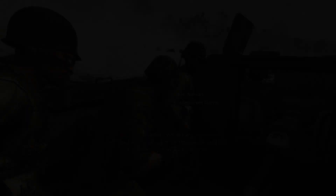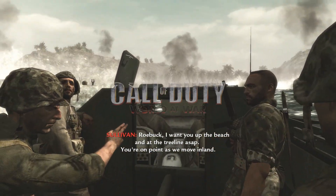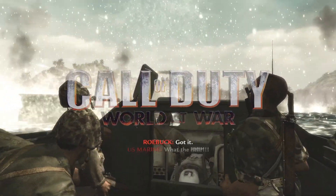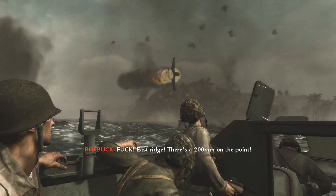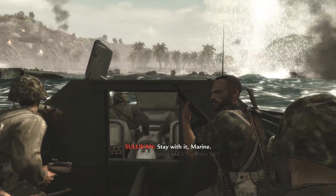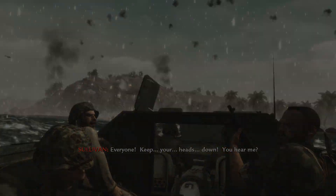Time for some more Call of Duty action now, as we're heading to Treyarch and Activision's 2008 title World at War. Specifically, to the moment when your mission is to take out the airfield and cripple the supply network in an all-out assault on Peleliu Island. But instead of actually helping out your squad once you've reached the island and trying to take out the enemies and protect your mates, why don't you go and splash around in some puddles instead?